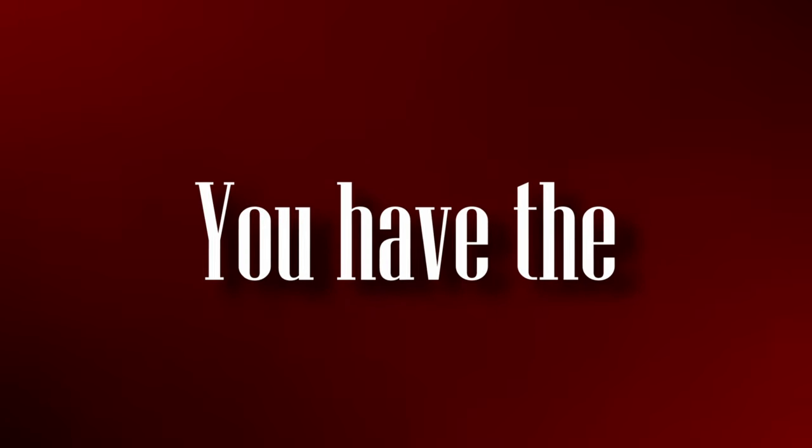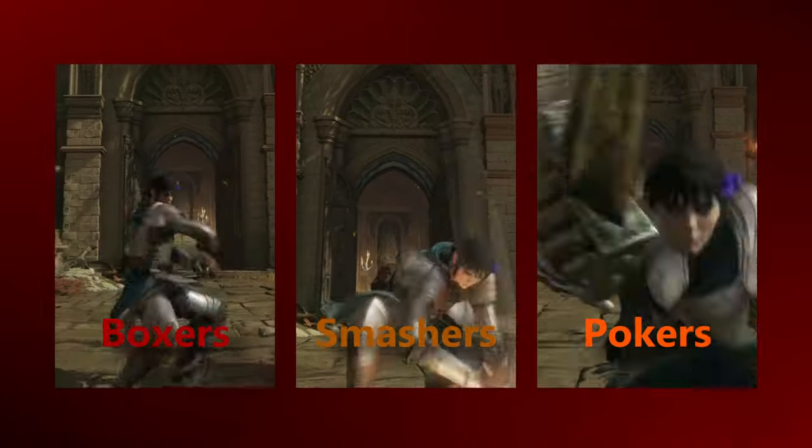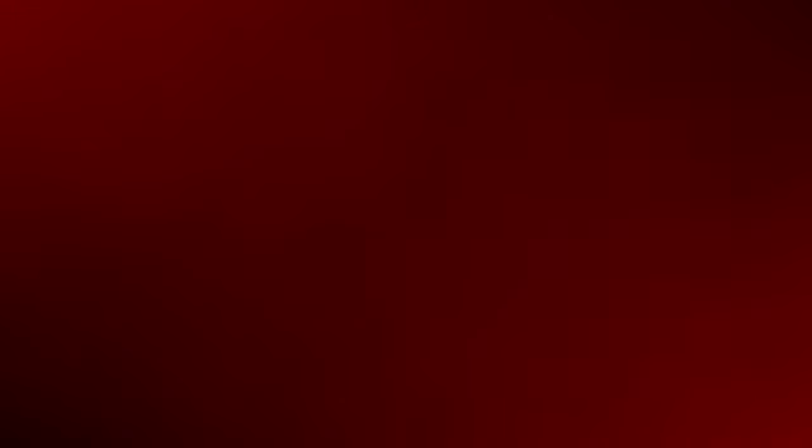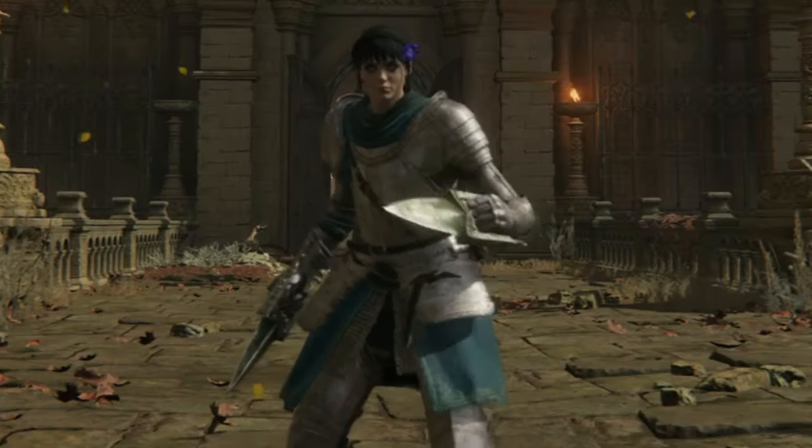There are three subcategories of fist weapons in Elden Ring: the Boxers, the Smashers, and the Pokers. Every variation is very powerful, but since the Pada will eventually belong to the third category, it is the one we will focus on.